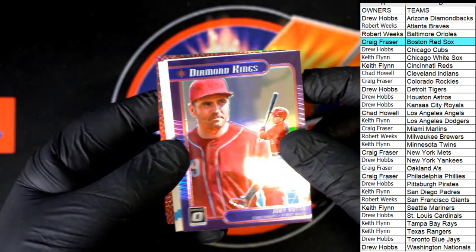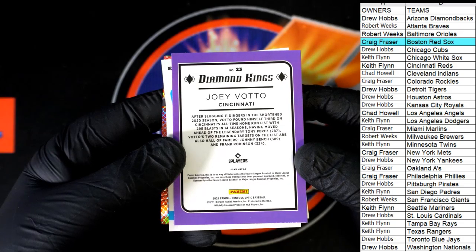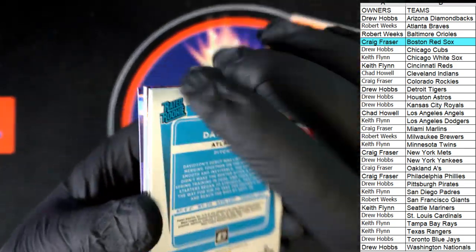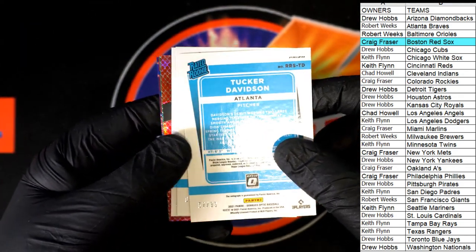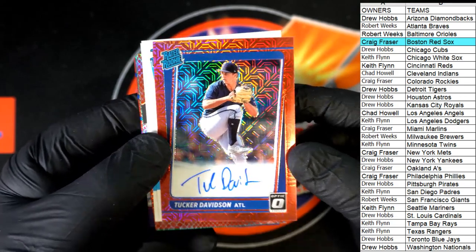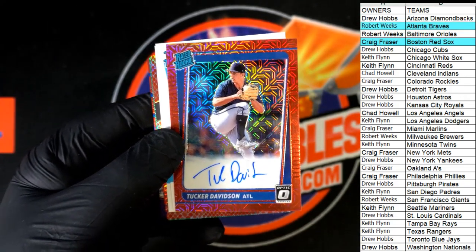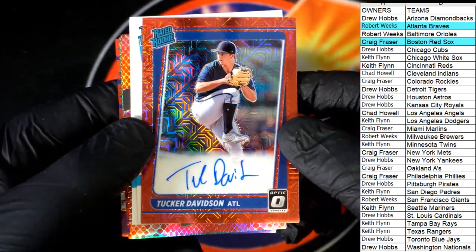Joey Votto, Diamond Kings — nice one for the Reds. Alright, prepare to see some money here. 57 of 99, Tucker Davidson. Boom — absolute fire right there! Look at that. And here's the Braves — Robert W., nice on-card auto coming out to you. Tucker Davidson.